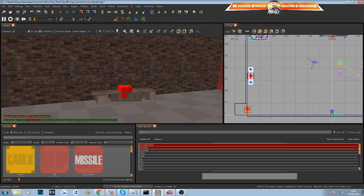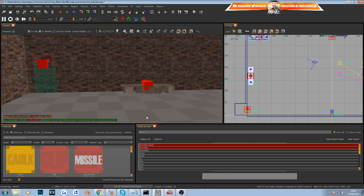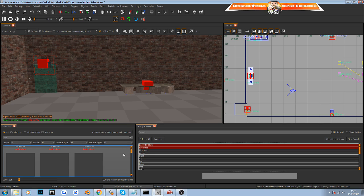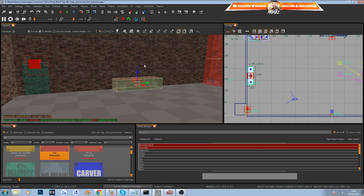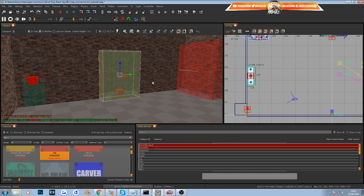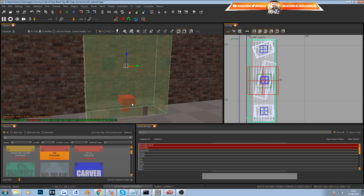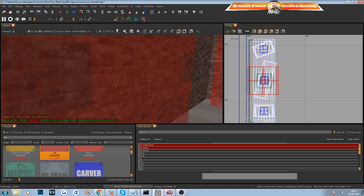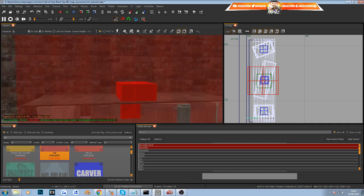To make the box more realistic, add a clip brush around it so players and zombies can't run through it. In the top-down view, open the Texture Browser and type in 'clip' to bring up clip textures. Scroll down and find clip_tool_blend, then double-click to activate it. Draw a simple box around your mystery box spawn location in the right-hand view, then drag it up in the side view so the area is properly blocked off. Now you can't climb over or run through it, and zombies can't pass through it either.